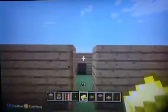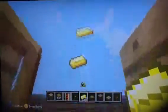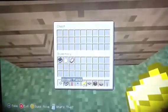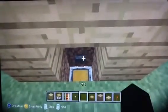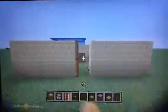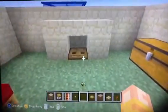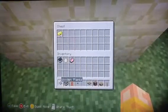Legit builder here, bringing you guys another really cool and unique build. This build is mailbox episode 13. You guys can see this is pretty much a mailbox, so you can send anything you want to your friend. He'll open up his mailbox, get what you just sent to him, and it's a really fun thing.